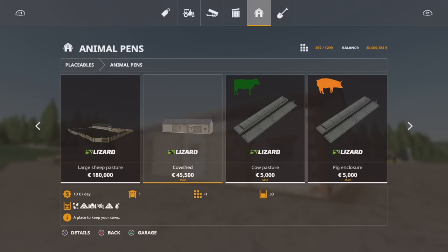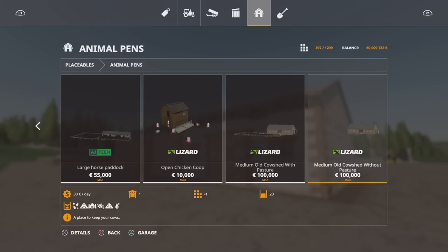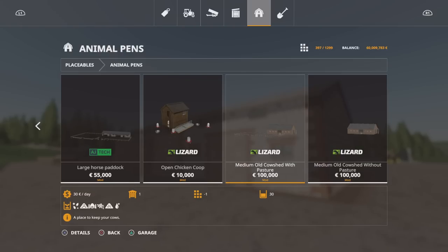While we're in here, we'll have a look at the next one. That was by Tomacek and Raphael5211. We've also got the pack of old medium cow shed with pasture — these two here. With pasture it'll take 30 cows, without pasture it'll take 20. Same price. Obviously without the pasture it takes up less room and you can only have 10 cows less in there.